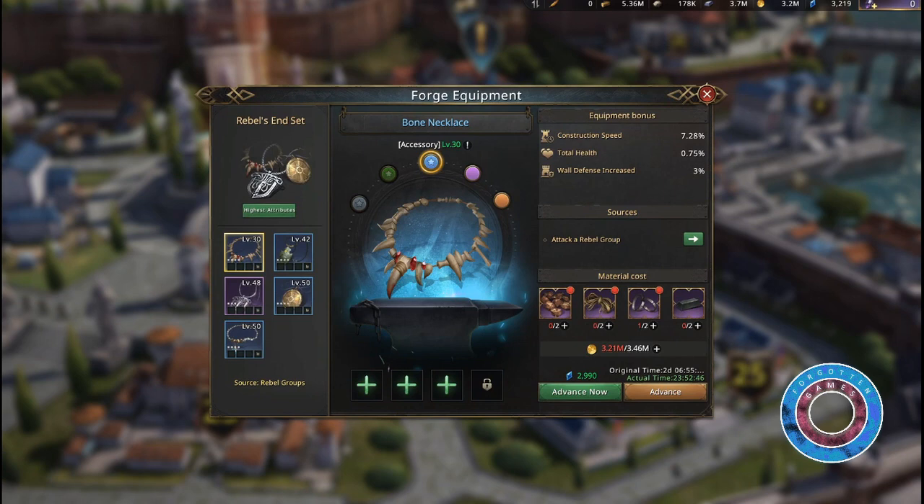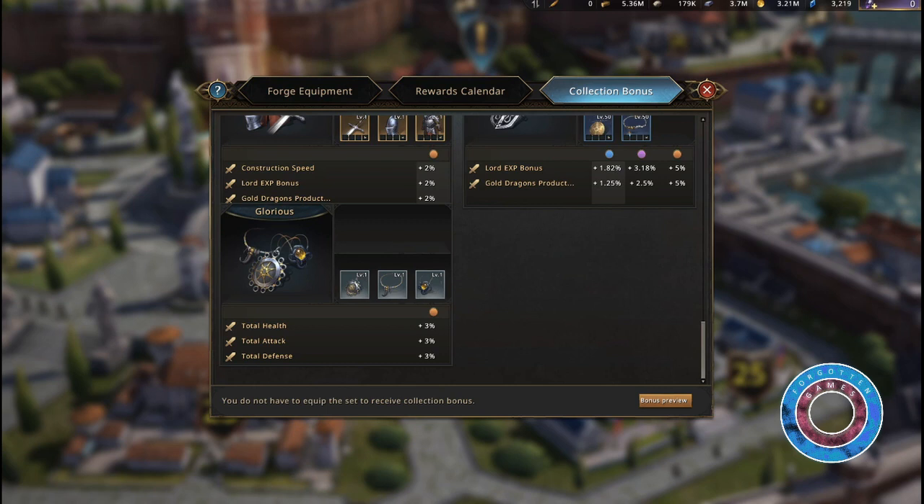For example, the rebels end set: my lowest quality is blue or rare, so my set bonus is 1.82% lord XP bonus and 1.25% gold dragon production bonus.